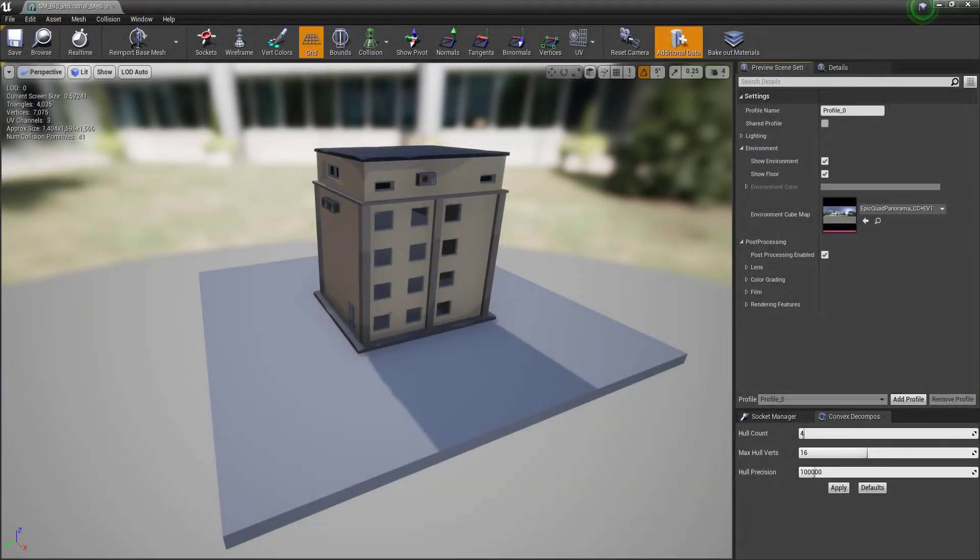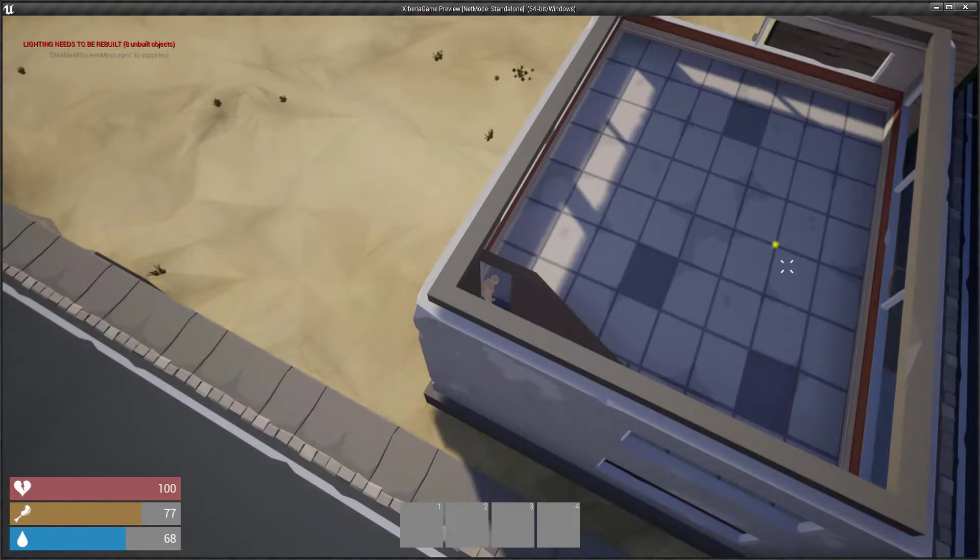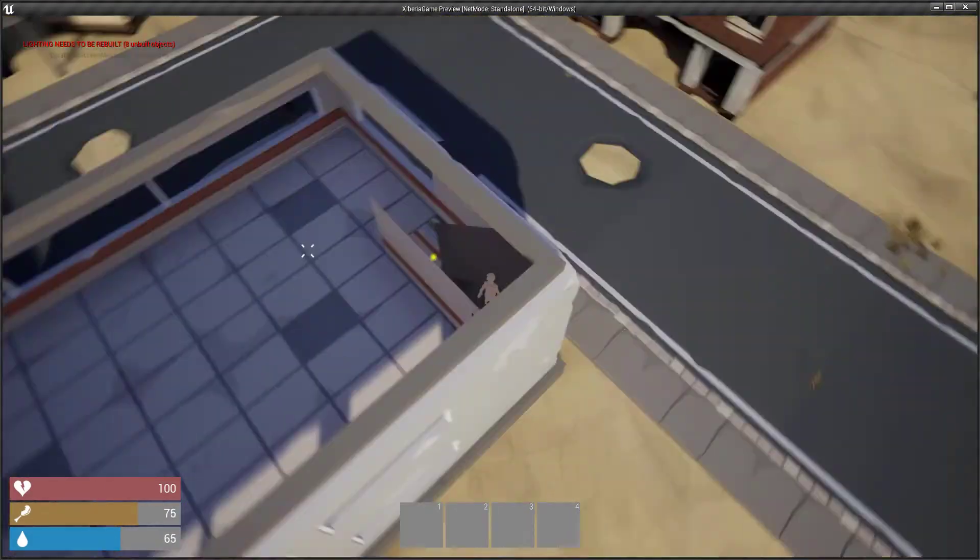The end goal is to be able to have the player enter a building, go through all floors, collect any item, and not see anyone above them. I'll showcase some of the other buildings I worked on this week.